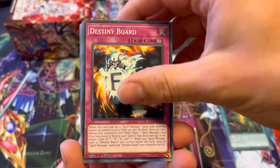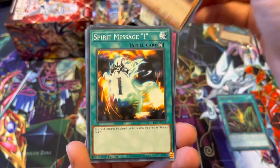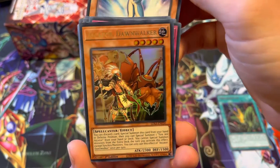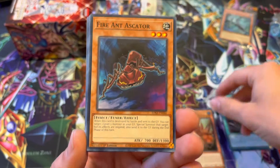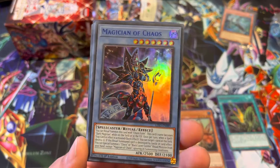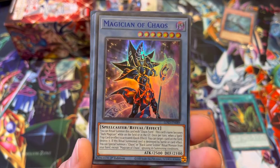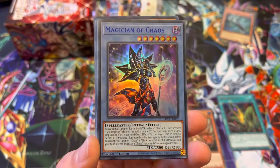Destiny Board. We'll keep the holos there for now. Illusion Magic — great for Dark Magician. Spirit Message I. Askator Dawnwalker. Fire Ant Askator. Magician of Chaos — it's a sick card. Not necessarily one that's widely played or played that much in Dark Magician, but that is an awesome card.